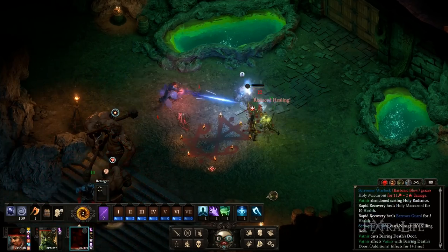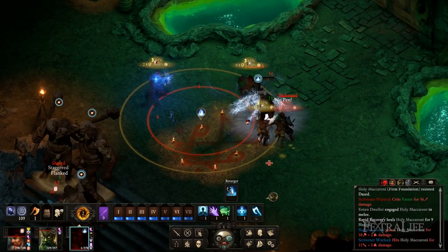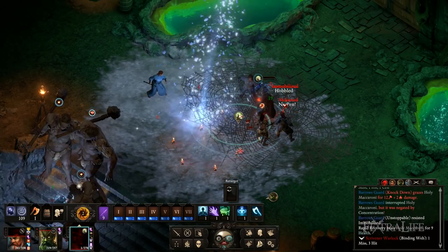I would suggest adding a belt that increases constitution and gloves that increase might. Increased constitution means you are more likely to survive any initial burst before spells are cast, and might increases damage done from all sources. Priest of Rymrgand comes with default spells on every power level — a mix of offensive Corrode and Frost-based abilities, giving Vatnir versatility to deal with any situation, as you rarely encounter enemies immune or highly resistant to both types of damage.